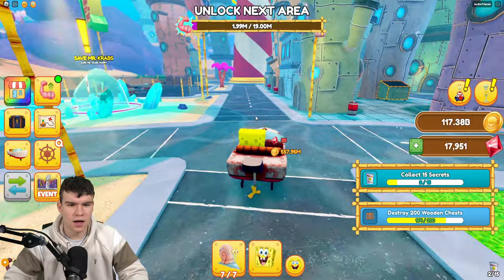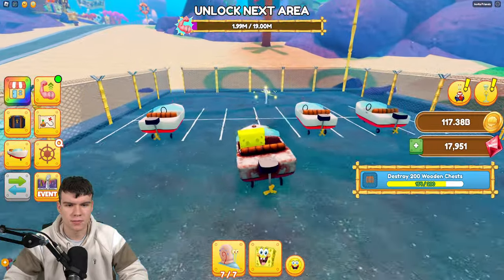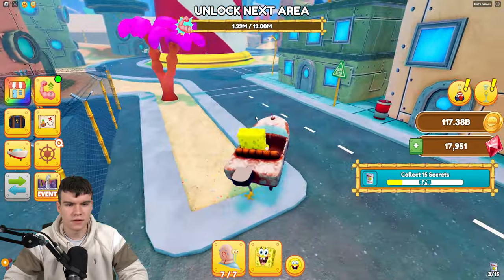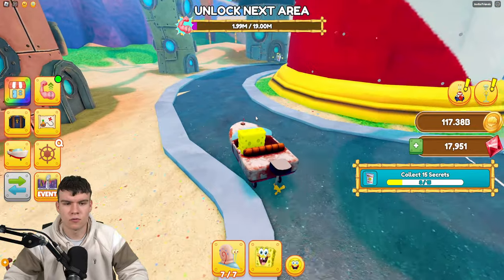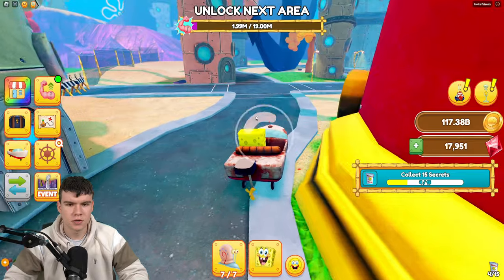Now that you have that one, follow me — we're going to find a few more. Number three is just going to be in here. Collect it up right now. There we go, that's three of 15. Now, once you have that one, for number four, come around here and you're going to be able to collect it just over there. There we go, that's number four.